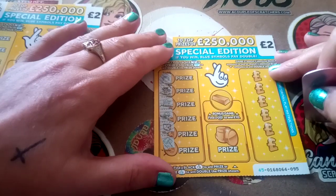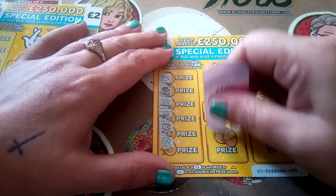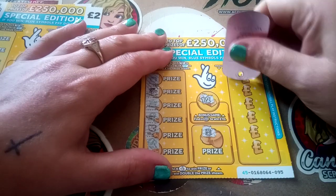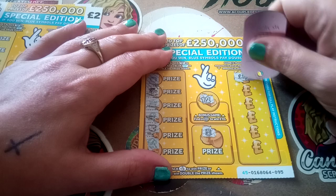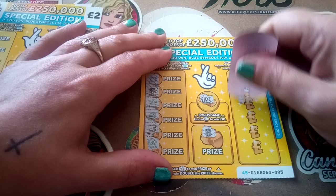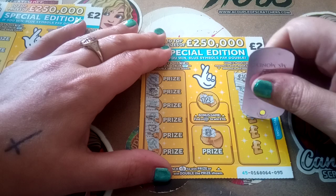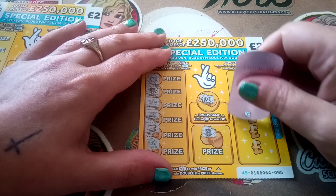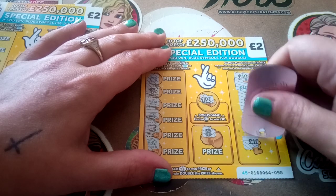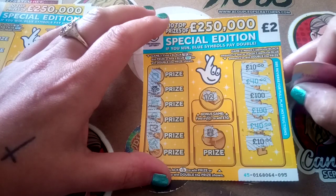No diamonds on this card. Looking for 10 - we have 12, cross fingers. We have black a row, three of a kind. We have black 10 pounds, blue 40, black 100, blue 100, blue 40 and black 10. No winner there and no diamonds. We have 10 pounds.